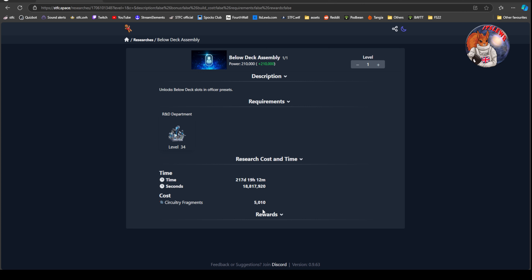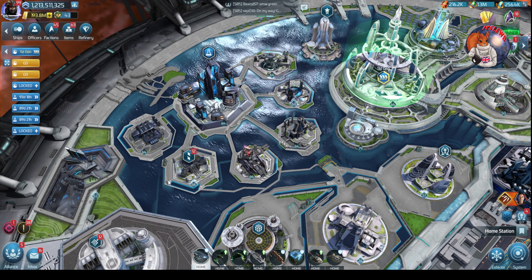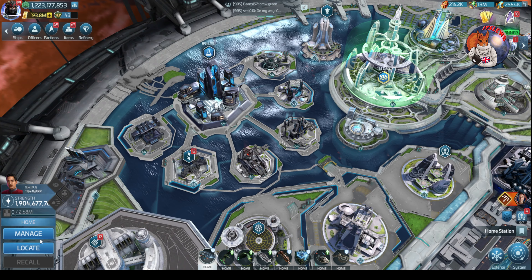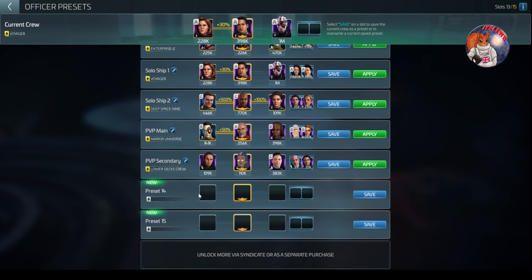It needs 5,000 of those circuitry fragments. By completing this, you unlock the ability to use presets for lower decks. Some people say don't unlock that because they don't like the ability to put the lower decks in — they want to keep their lower decks and just change the bridge crews. The beauty of all of the preset crews is that you can do that. If we take off all of these crews down at the bottom, we can go into presets with no lower decks, and when we save it, it just saves the bridge crew.